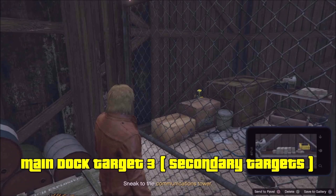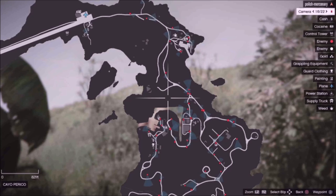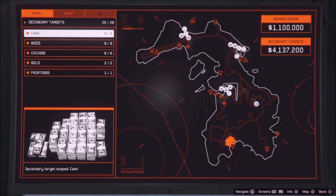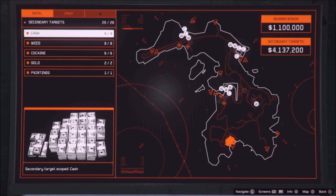Here's a map of all the secondary targets — take a picture if you want. Remember, some areas might have nothing inside — it's randomized, so you could have cash in one, cocaine in one, weed in one. When I finished scoping, I had 26 targets in total. The rest are inside the compound and easy — just move the camera side to side. If you're doing it solo and you find cocaine, take two stashes of cocaine — that's all you can carry in a bag and it's the best you can do solo. Then take the main target and exfiltrate.